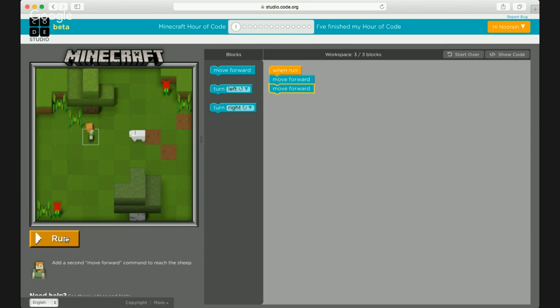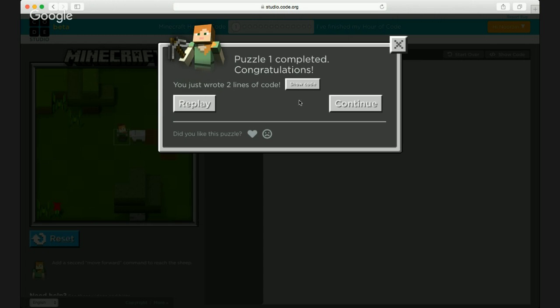When you run it, the computer goes through the steps and does what you asked — just move forward, move forward. Let's click run. Perfect, we did the job! We moved forward and reached the sheep. Puzzle one completed — congratulations! We only had to write two simple lines of code. That's basically programming and it is that easy, so I encourage everyone to continue and attempt these exercises.